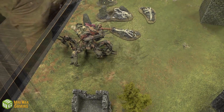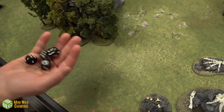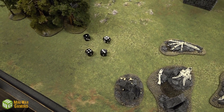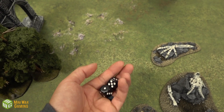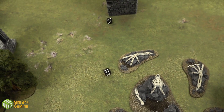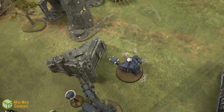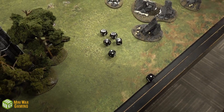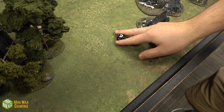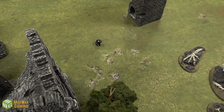Going straight to shooting: the Defiler fires his Reaper Autocannon at the Broadside's marker drones — four shots on fours, wounding on threes, minus one AP, five-up saves. Two wounds, both drones dead. The Battle Cannon targets the Broadside — D6 shots, hits on fours, only one hit, wounds on a three but it does nothing. The shot fails to wound.